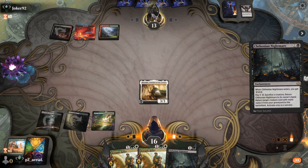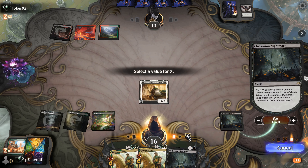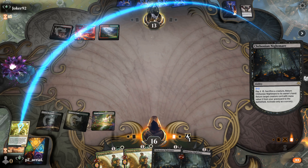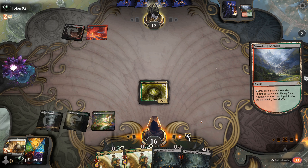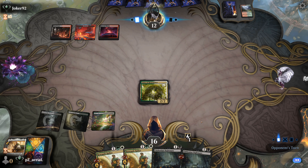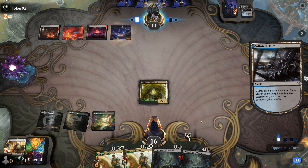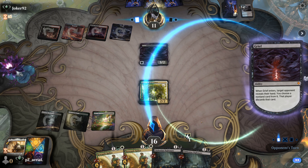Chthonian Nightmare resolves. We're starting to make our engine. X equals 2, get back Voice of Resurgence, then sacrifice the Boromir. Now we're looking good. Four mana is a scary point to see in Grixis Control - is this actually Grixis? I think it's just red-black here, possibly hard-cast Grief. If they discard the Chthonian Nightmare, that's not the end of the world either.